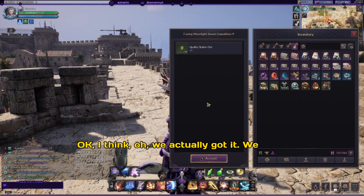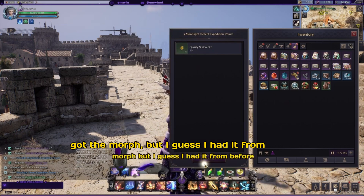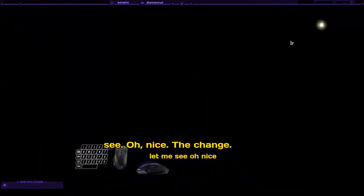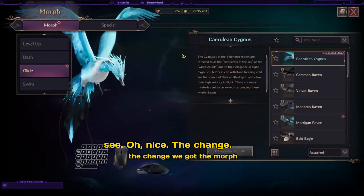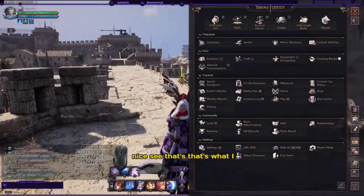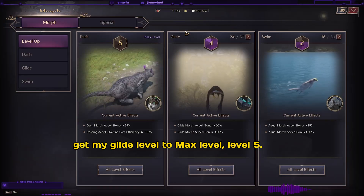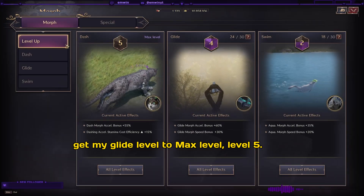We actually got it — we got the morph! Let me check... nice, we got the morph! Okay, let's get back to the morph hunt. I'm trying to get my glide level to max level, level five.